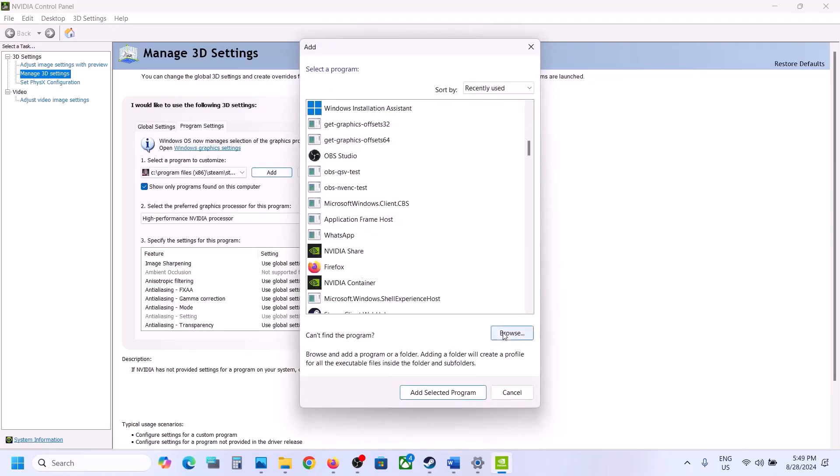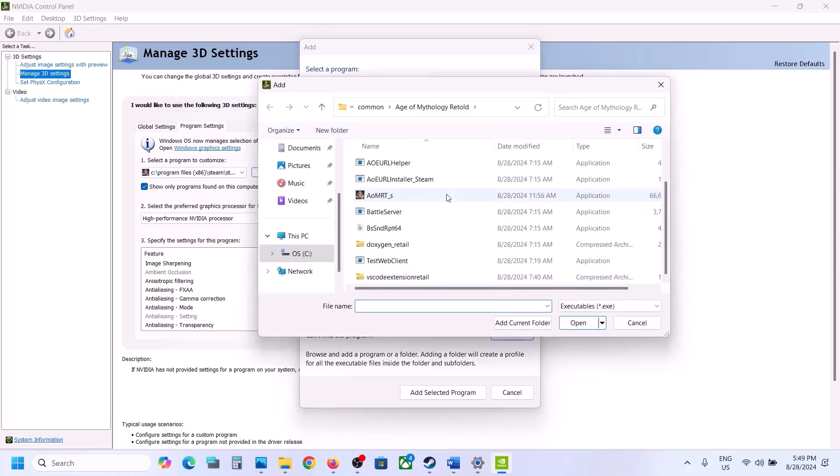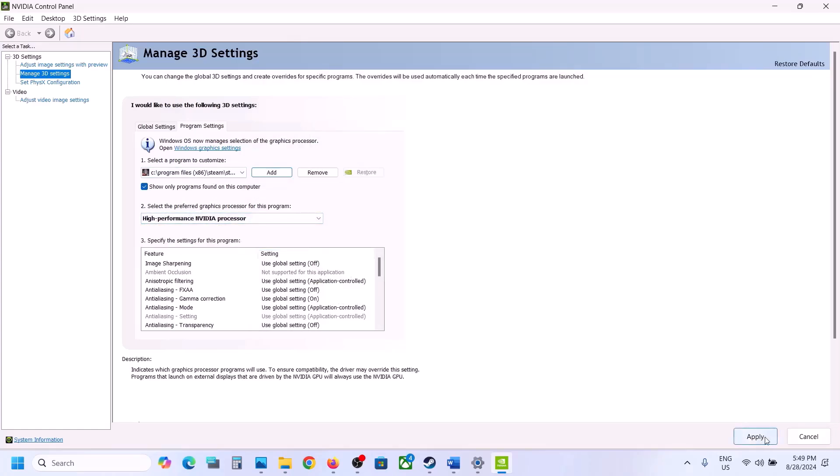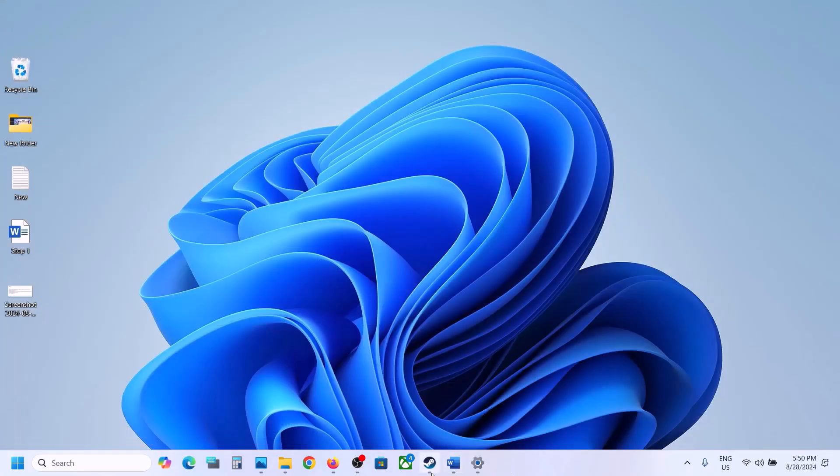Click Add. If you see the game in the list, select it. If not, click Browse and go to the game installation folder and select the game exe file. Once the game is added, select High Performance Nvidia Processor at the bottom, and click Apply. Now you can launch the game and check.